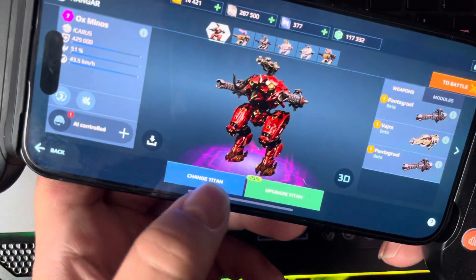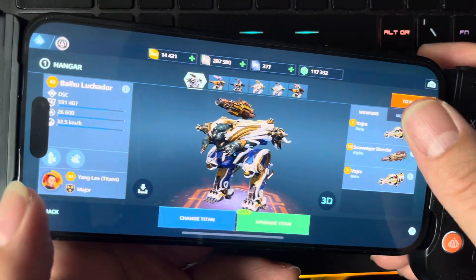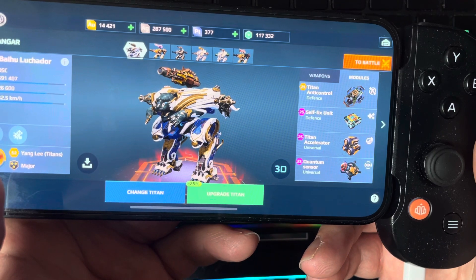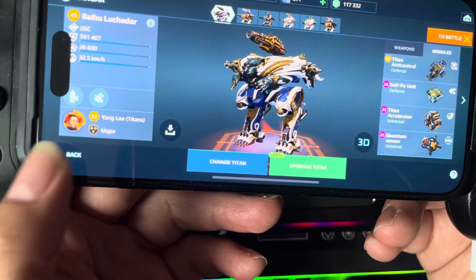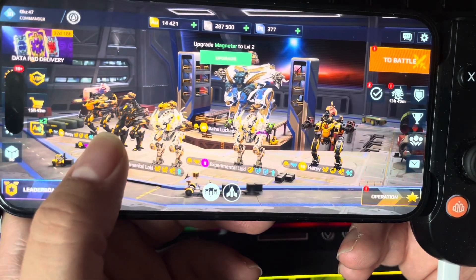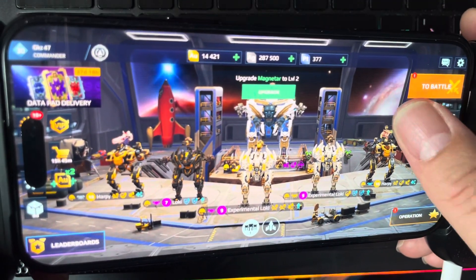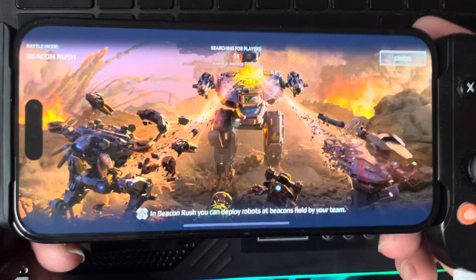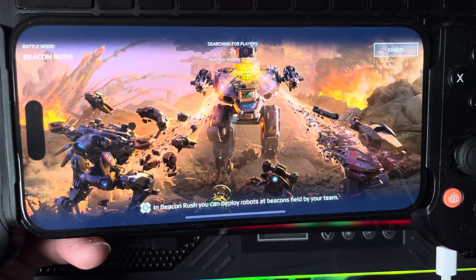I want to swap this one out for the Balloon Loki though. The titan has an anti-cooler suffix unit, titan acceleration, titan quantum sensor — they're all leveled out at level 25, so they're matched up. Now I've got two Hoppies and three Lokis. What I'm supposed to do here is just capture beacons — it's not about winning. I've got 12 to capture, so let's jump into Beacon Rush.